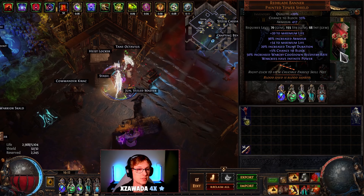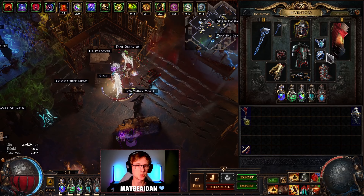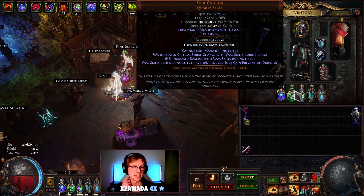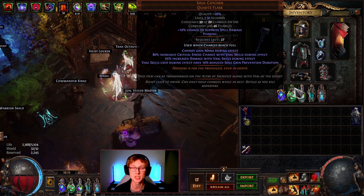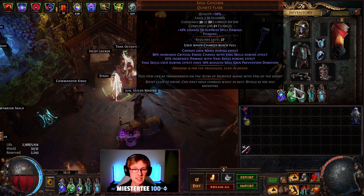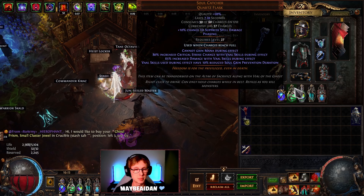Void was actually the one that hit that — he ran a few of them for me and he got it, so big thank you. That immediately deals with 80% of our soul gain prevention. The thing that takes it to the next level is Soul Catcher. Soul Catcher gives you 10% reduced, bringing us up to 90. And of course this scales with flask effect, so with our roughly 60% flask effect, this is about 16%, meaning we have 96% reduced soul gain prevention.